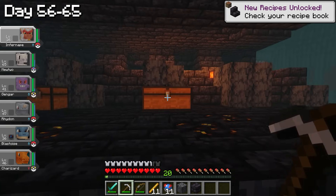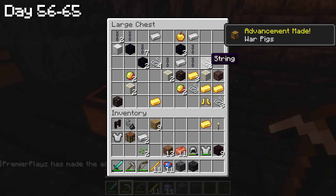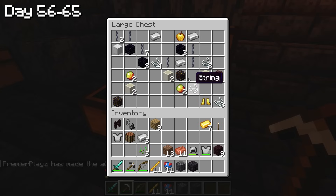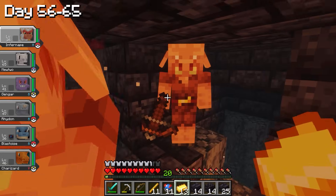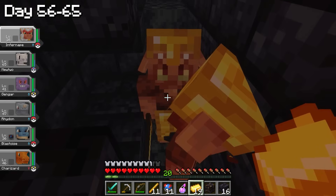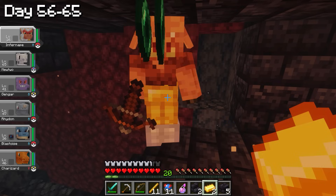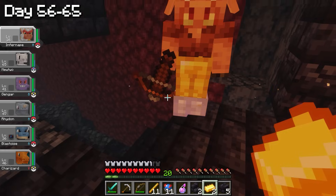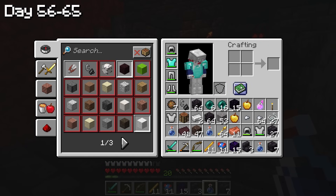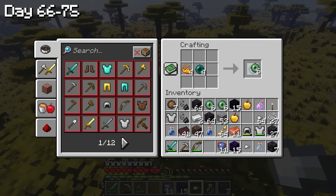The next step was finding Piglins to trade gold for Ender Pearls. It was a long process finding them, but I finally did. It took hundreds and hundreds of trades — getting gold, trading it, getting useless stuff, doing it again and again — until we finally got around 22 Ender Pearls, just in case we didn't find the End Portal fast enough. I left the Nether, built some Ender Eyes, and started the grind of finding the End Portal.